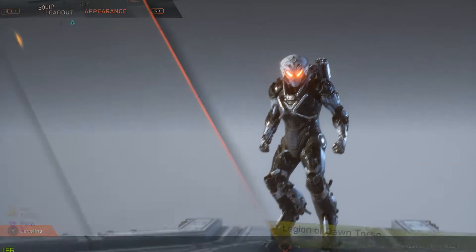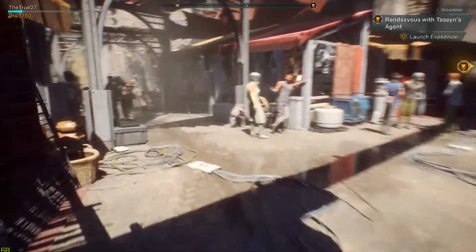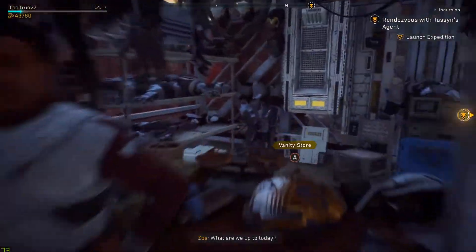First of all, you finish the tutorial mission and return to Fort Tarsis and meet this guy, Prospero. He will give you a quest to collect embers.